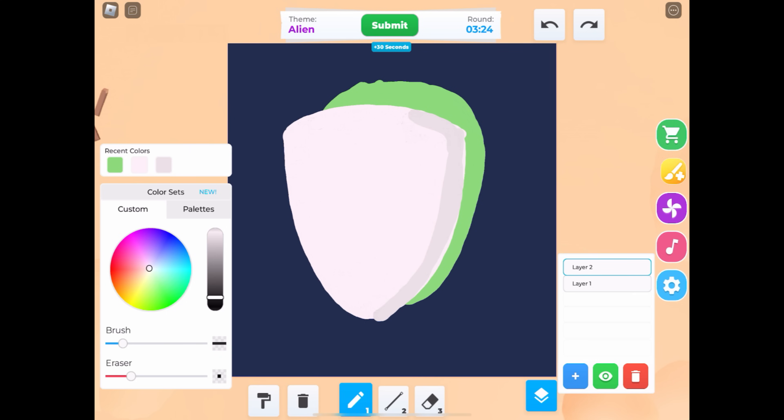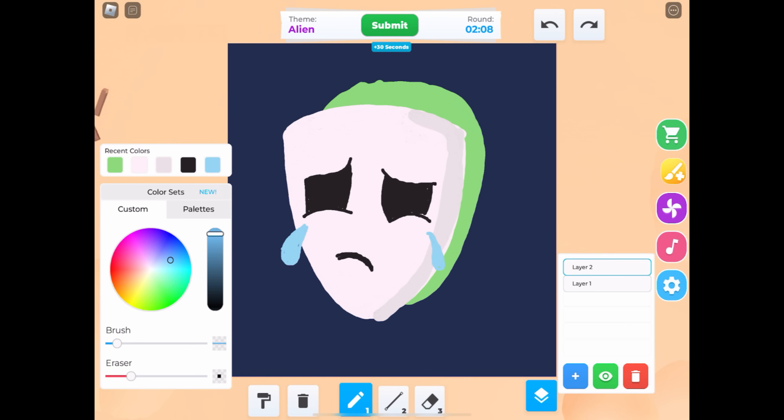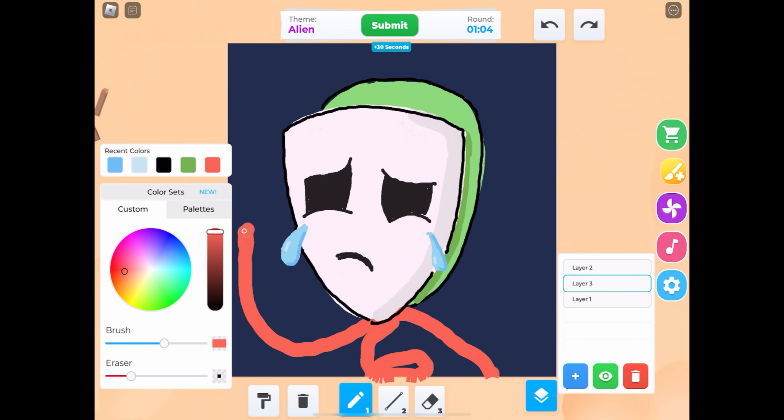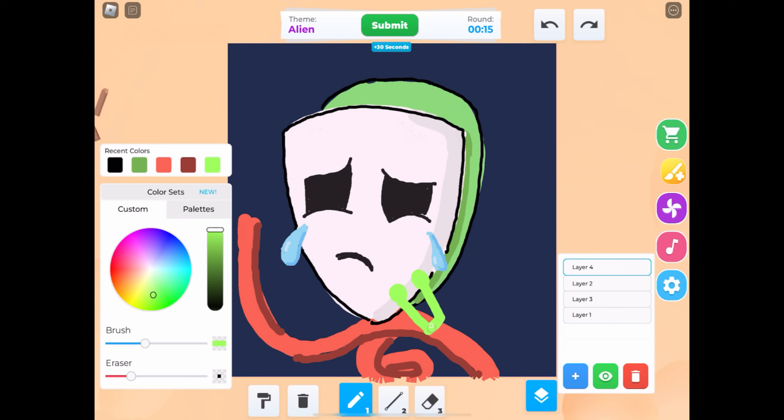So we're going to have the alien wearing the Gangle mask. We've got to make sure we've got Gangle's super sad face, because poor Gangle broke their comedy mask, so they're just stuck sad forever. We're going to get those big sad eyes in there. Got to make sure we have the little tears. If you look at the show really closely at Gangle's tears, they look like little gems or jewels — they're actually so pretty. Let's give this a nice little outline, and then I think I'm going to add in Gangle's body with that ribbon, so it's more obvious that it's Gangle.